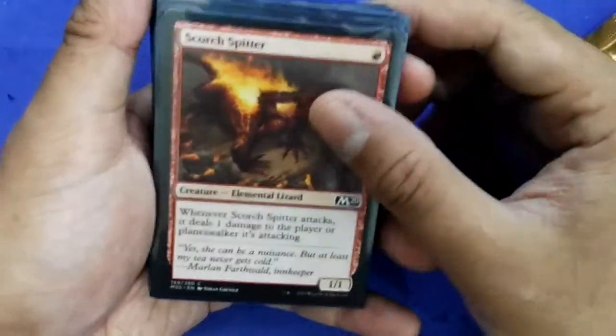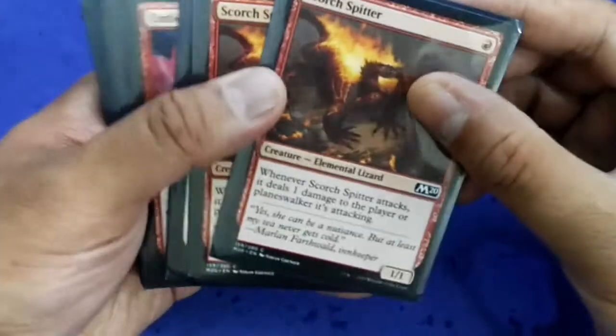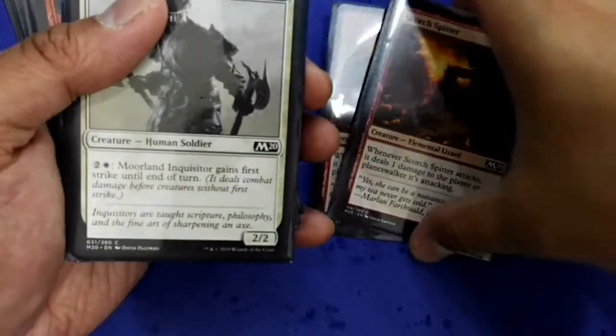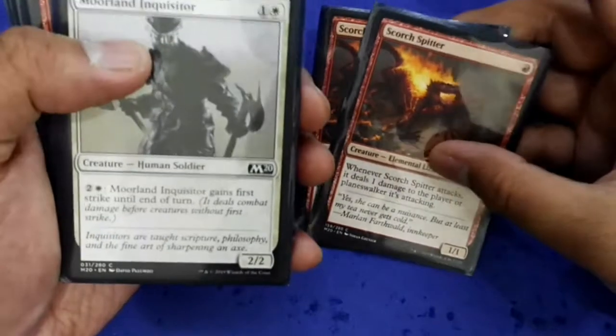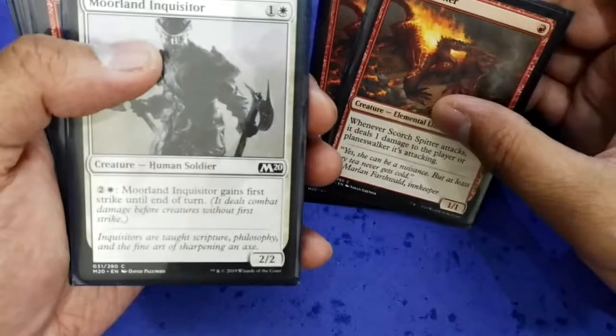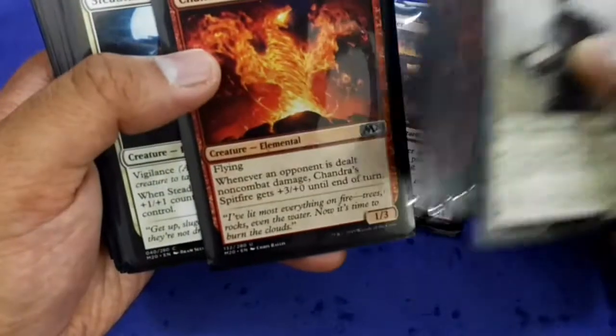I have two copies of Scorch Spitter. These deal non-combat damage — non-combat fire damage to my opponent — which triggers Chandra's Split Fire ability.